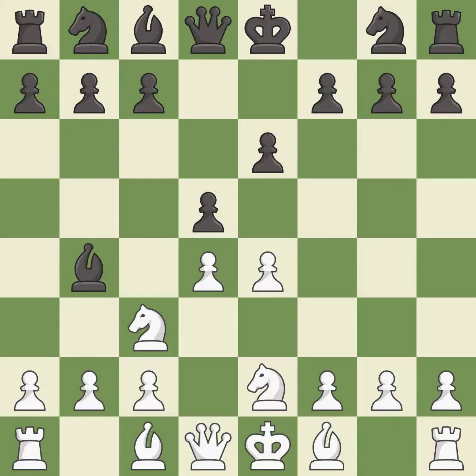Ne2 develops the knight to where it can recapture on c3 and avoid doubled pawns, but at the cost of blocking in the light-squared bishop. dxe4 captures the e4 pawn and controls the d3 and f3 squares. a3 attacks the bishop on b4, forcing black to either capture the knight on c3 or retreat.